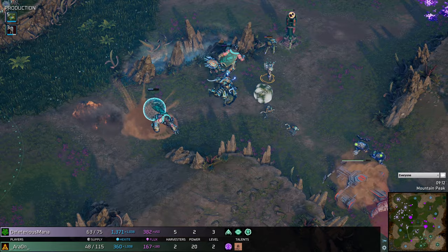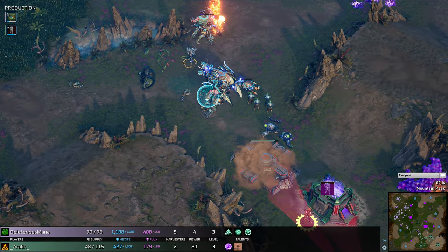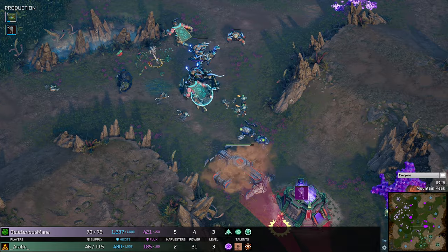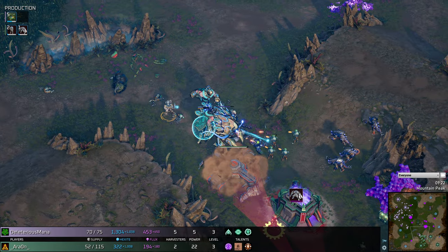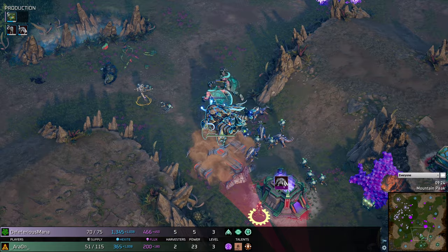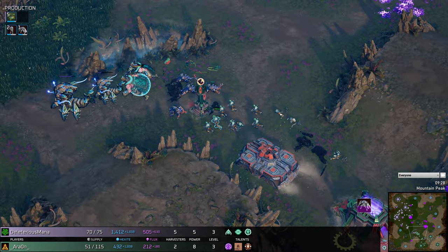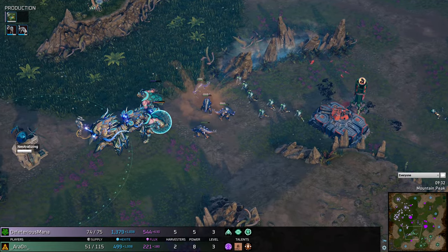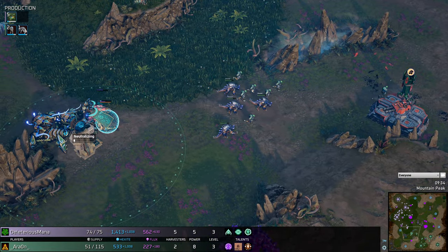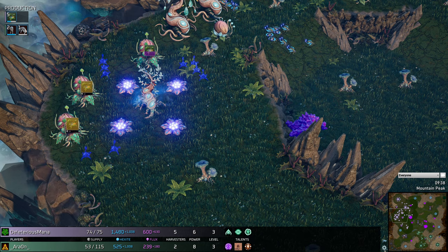Aaron is now down to 48 supply, and what's concerning is that the Grell's third base expansion has been up and running for a while — pumping out mercenaries. A couple more Hounds pop in for the Legion with the Valkaru, but those Chakra units are super tanky in the mid game. Aaron does have a Terror Tank, and it feels like a final defense. The Grell are backing away, recognizing they have premium units they don't want to lose.